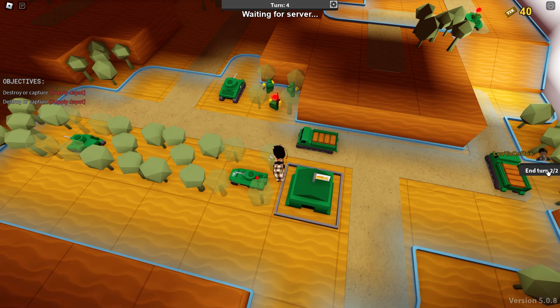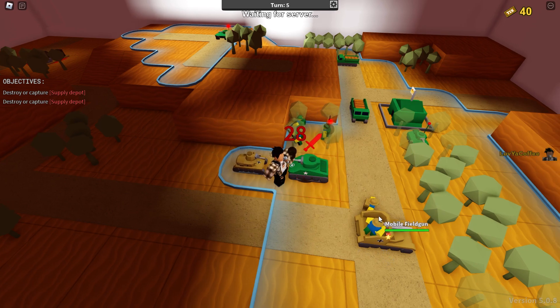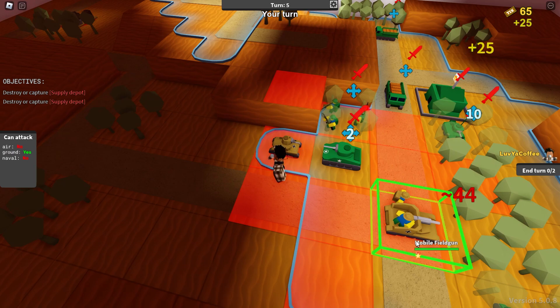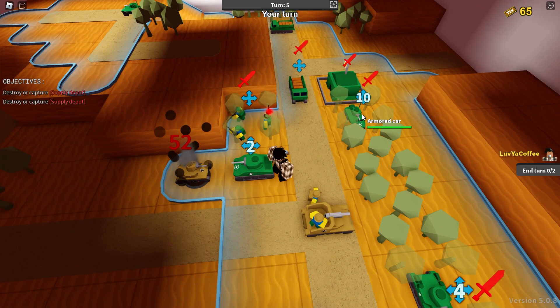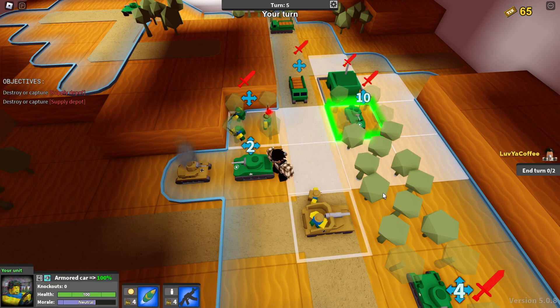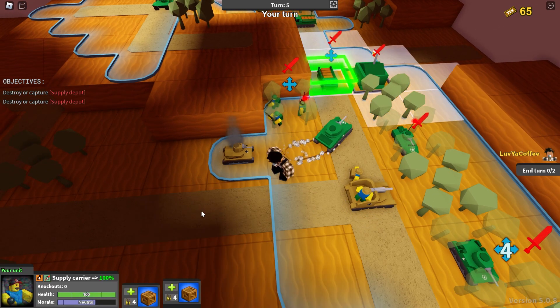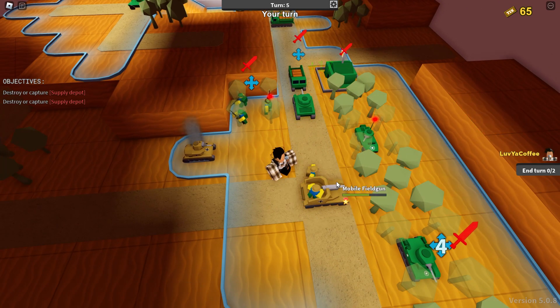Oh my goodness - mobile field gun, light tank! Oh no. How much damage do I do to these guys? 52 - oh there we go! So we can't attack anything just yet. I wonder if we can come up here and stay in the trees and be fine. Let's move this guy back here so we can get supplied - boom, blast this guy.